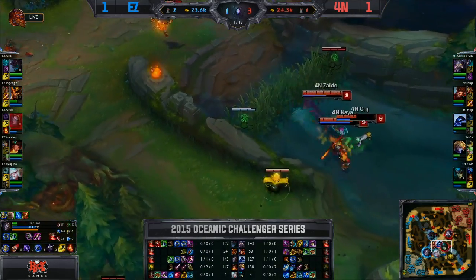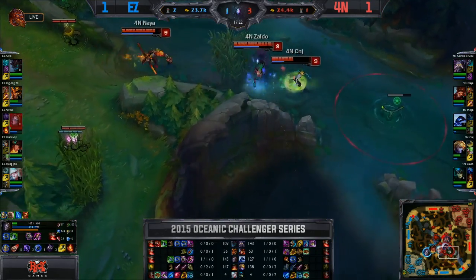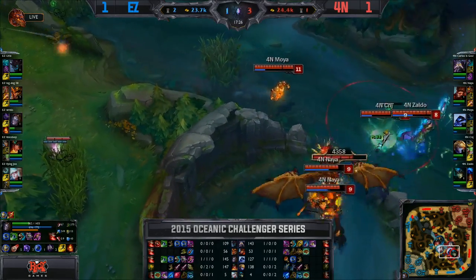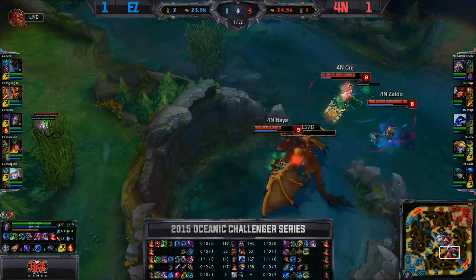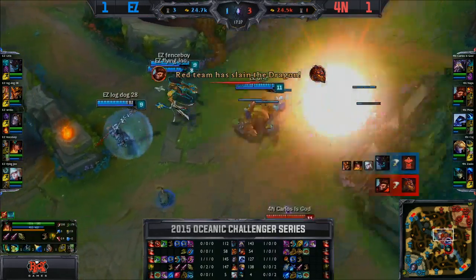Dragon is up — they might go for it now. That is definitely a dragon possibility. Sanjay is slightly low but still healthy enough with Zelda to take the dragon. Moya, of course, not that much mana. In response, they're pushing out mid lane extremely hard — they might be able to trade an objective for this. But they need to make sure they don't get trapped. Carlos zoning them off as well — this is 5v4 now. Turret does go down, and EZ will move away. Great defense from Ezreal.